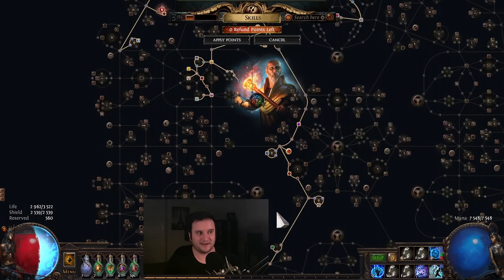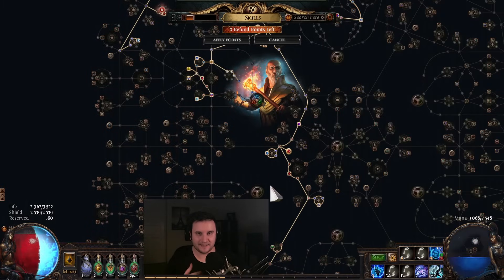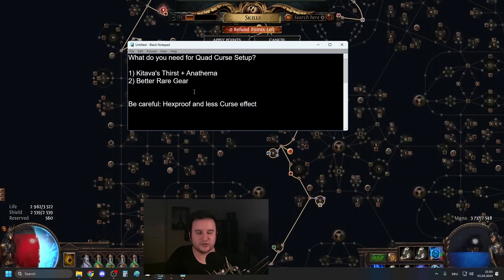One thing we have to talk about now is: when can you actually go into the Quad Curse setup, and when can you go into the Crit setup? This is the question I'm getting the most. It's just kind of hard to say because it's something you have to feel out for yourself — it depends on what kind of gear you have. Some people that linked me their gear have literally better gear than me and they still haven't pulled the trigger.